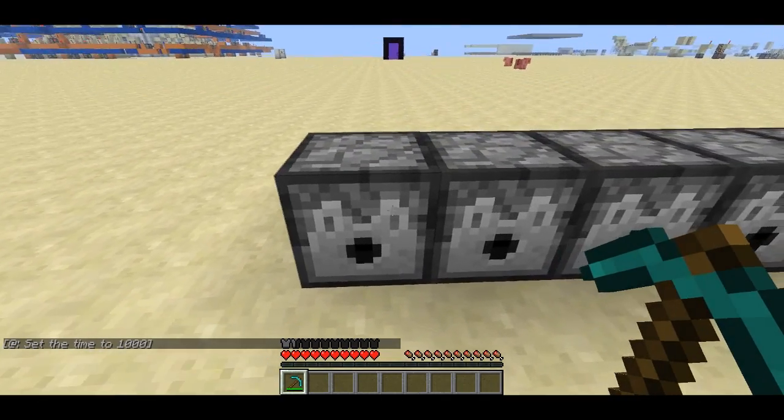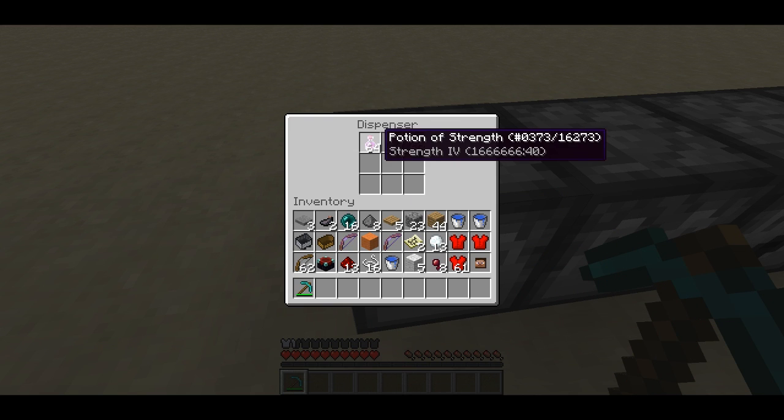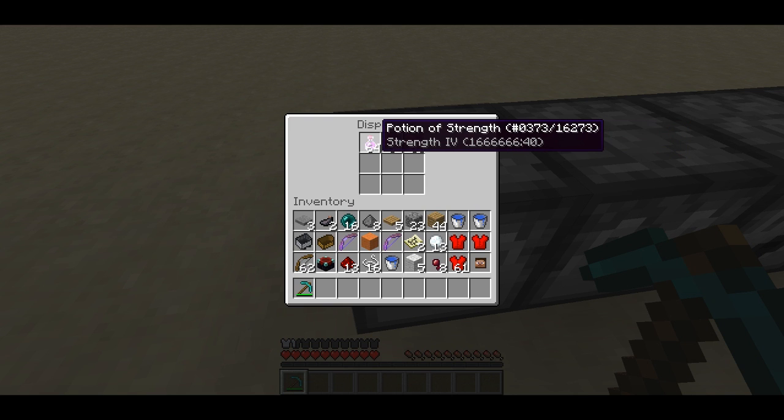Welcome back, Sethling here. On Thursday, Mojang released the 12w39A snapshot, and on Friday the 12w39B snapshot. And there was a feature in there that no one really seemed to pick up on, and that is custom potions.